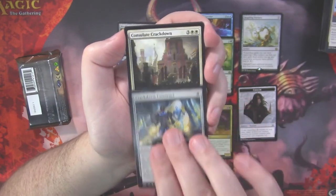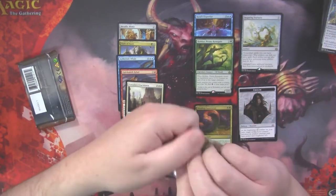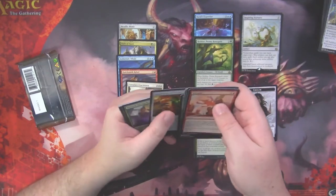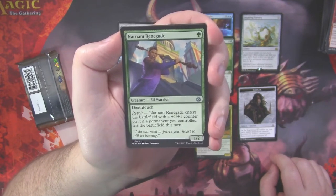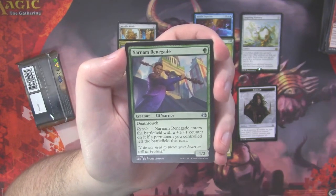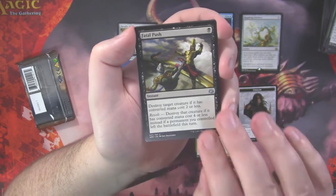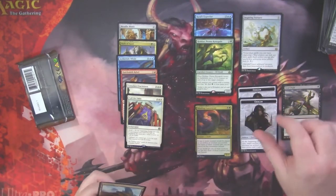Airdrop Aeronauts, Crackdown Construct, and Consulate Crackdown as our rare. Still, we haven't hit a Mythic, which is interesting. Generally the rule of thumb is you get at least one Mythic out of a bundle on average. Narnam Renegade — this was an uncommon over a dollar at release, an Elf Warrior for one that's a 1/2 with Deathtouch but has Revolt, entering with a +1/+1 counter if a permanent you controlled left the battlefield this turn. Crackdown Construct again, Fatal Push — that's a hit, only about $3 or $4 now as opposed to the $7 to $8 it was for the longest time, just a standout removal card. And Call for Unity as our rare, plus another emblem for Tezzeret.